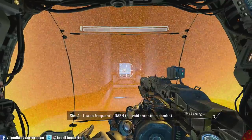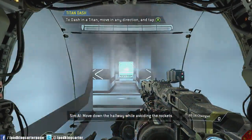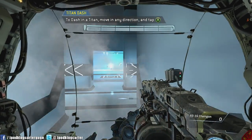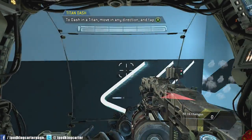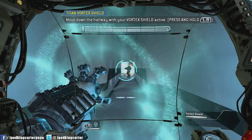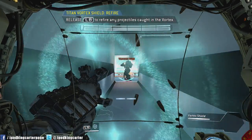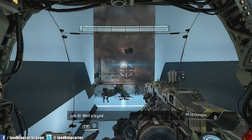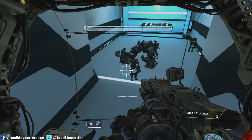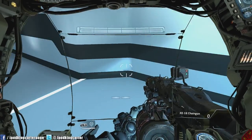Let me show you my movement game as a titan. This is called the Titan Dash — you can dash left, right, forward, and backward to avoid hits. It's a beautiful feature. And to all you Matrix lovers out there — look at this, I'm stopping bullets like Neo out here. Being able to stop bullets, melee with the titan, and do damage with this thing — this is probably going to be one of the best shooters ever.